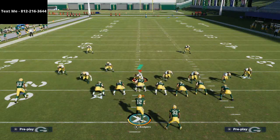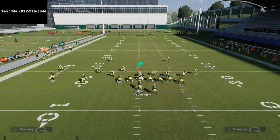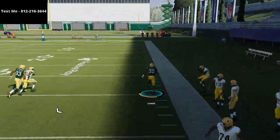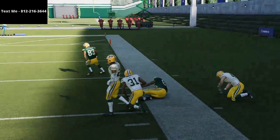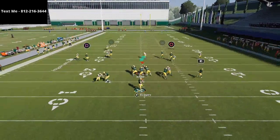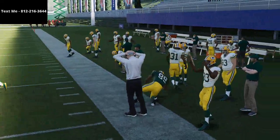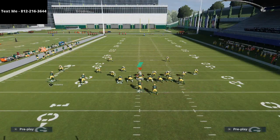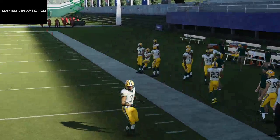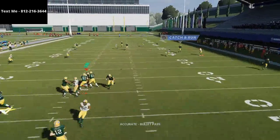If you haven't joined the texting membership, I'd highly encourage you to do so — it's a free tip every single week that goes in-depth into the latest tips and strategies I'm using in Madden NFL 21. It's completely free. Just text me at 812-216-3644 — that's my personal cell phone. Text me your name, let me know you want to be part of the text message membership, and I'll send you our latest video on how to stop every single run in Madden 21. We also have another video coming out tomorrow covering a mini scheme I've been working on.